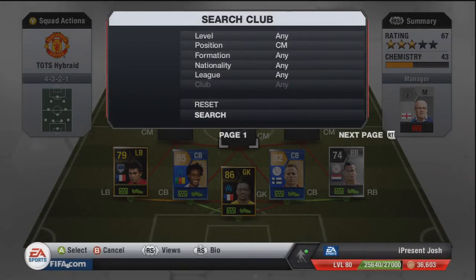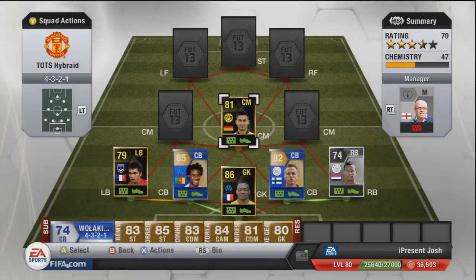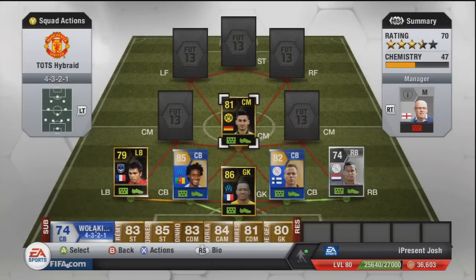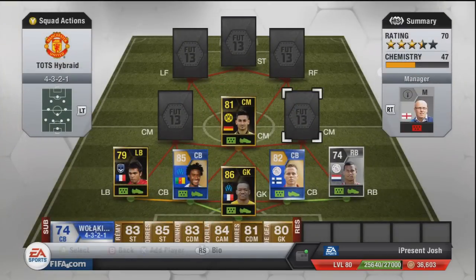The first centre mid is going to be Gundogan — not sure exactly how you pronounce it. 85 pace, 76 shooting, 82 passing, 88 dribbling, 68 defending and 68 heading for 120,000 coins. That's a lot for a first in-form, but playing for Borussia Dortmund you'd expect him to be expensive. Four star skill moves means he can be played as striker, CAM, CDM or CM. I played him in CM and he was a fantastic holding CM — didn't score any goals but just a perfect CM.